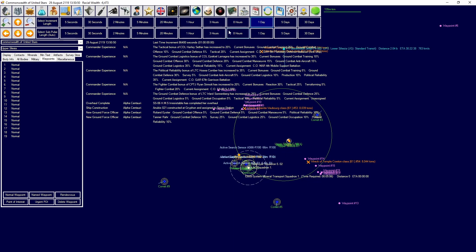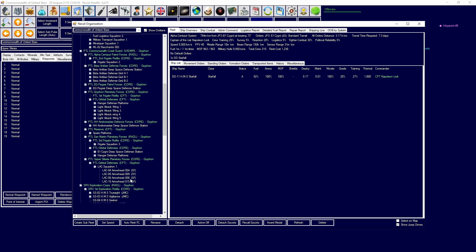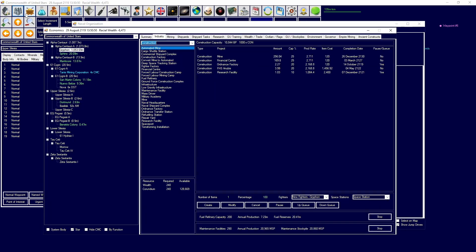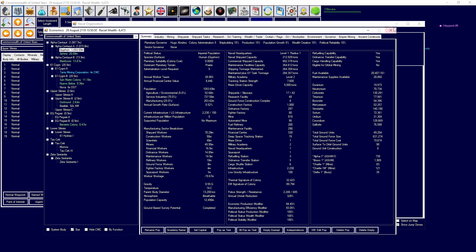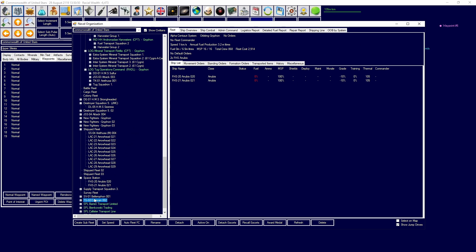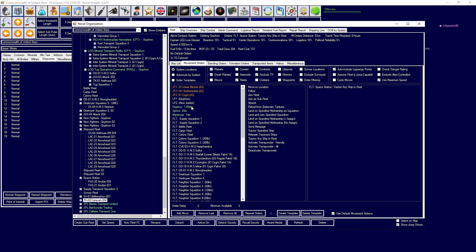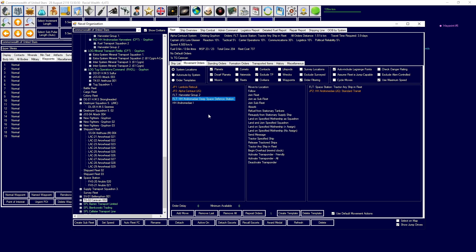We'll have a replacement coming eventually. We have two new Anubis class vessels ready to be moved. In terms of our fuel that's not looking too good. I'm going to move those two Anubis classes to Tractone Shipping Fleet. Take that Lovergate Andromeda and unload it onto the Harvester group.